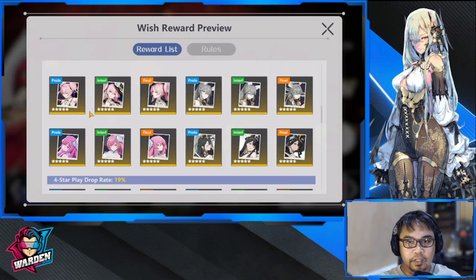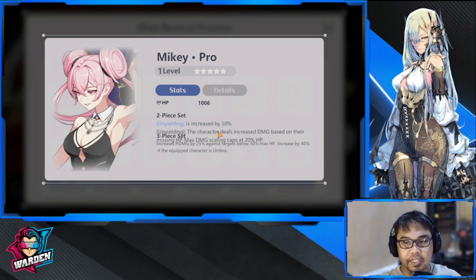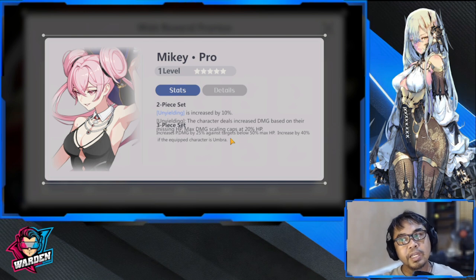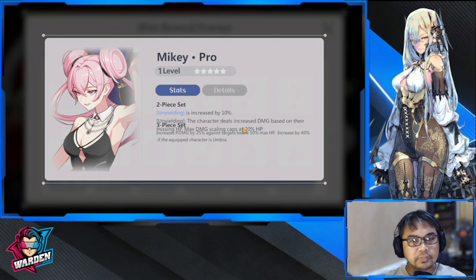The five-star set also increases healing received by 10%; upon receiving healing, the next three basic attacks have speed increased by 10%, and each of the next three basic attacks will grant the character three ultimate energy — triggerable at most once per second. This is a must. The other must is Display Mikey: unyielding is increased by 10%, and the character deals increased damage based on missing HP, capping at 20%. It also increases physical damage by 25% against targets below 50% max HP, increased to 40% if the equipped character is Umbra, which is Eluia. So the bigger her HP stat, the more she maximizes this play. The four recommended plays are Karota, King King, Susan, and Mikey.